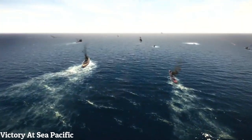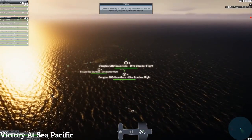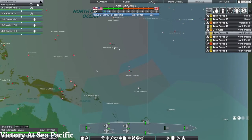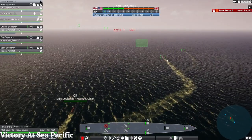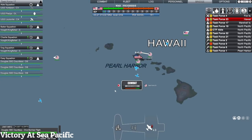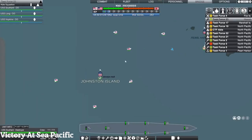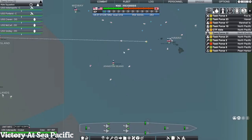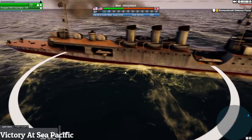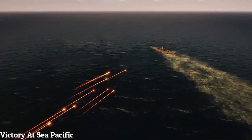Victory at Sea Pacific is a real-time strategy game set in the Pacific Theater of World War 2. You can switch between commanding the entire Pacific Theater and zooming down to take control of individual ships and flights of planes. There are more than a hundred ship classes to choose from, with dozens of aircraft types and ports spanning across the Pacific Ocean. Overall, Victory at Sea Pacific is a good game for fans of real-time strategy set in World War 2, but it may not be worth it for players looking for a completely new experience.